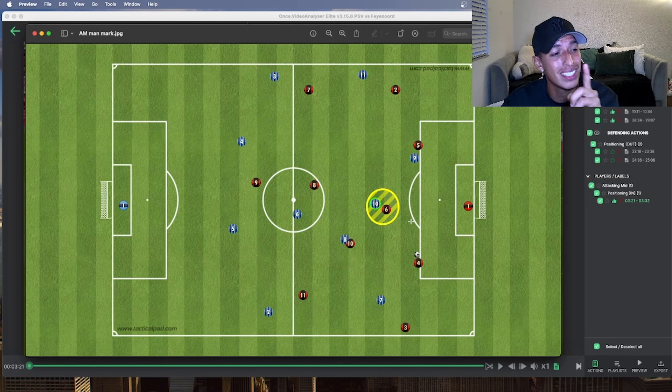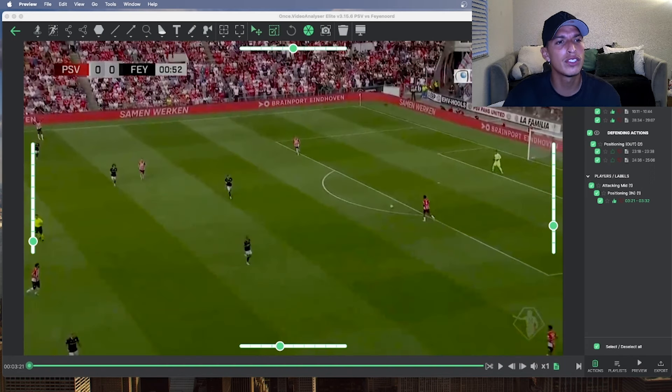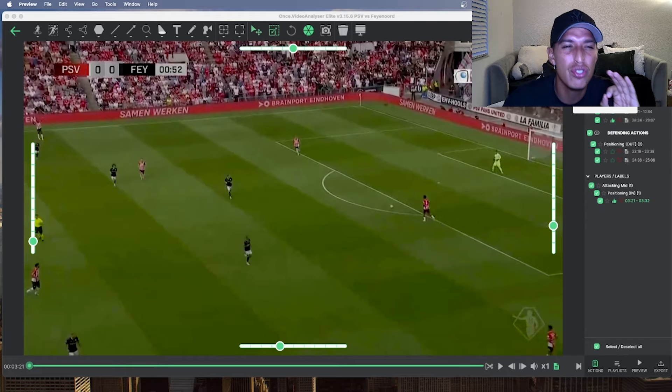Out of possession, you are going to operate in the central areas. As an attacking midfielder, you will typically be tasked with either marking the center back or marking the CDM, depending on how your team is defending. In this picture, the blue team is lined up in a 4-3-3 and the number 10 is tasked with marking the defensive midfielder. Your objective is to not let this player get on the ball and not let them have an easy turn, because when the number 6 can turn and play forward in those areas, that's when it becomes dangerous.